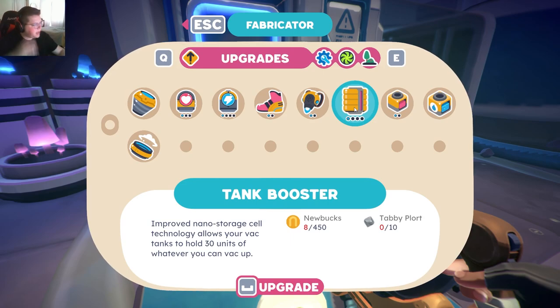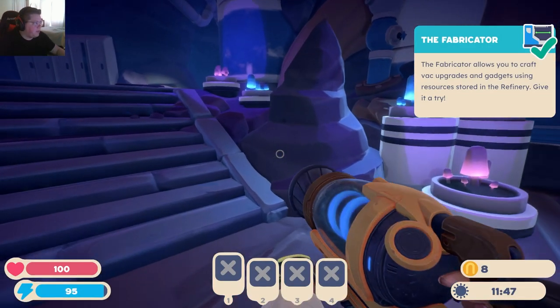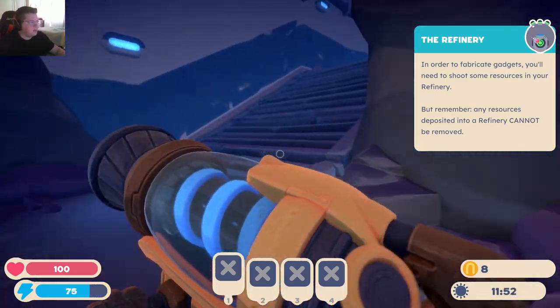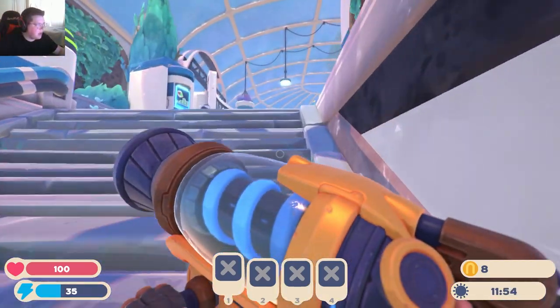Okay so here's what we need to do — the tank booster right off the rip. And funny enough, we just started holding some of the tabby plorts so we'll have the ten already.